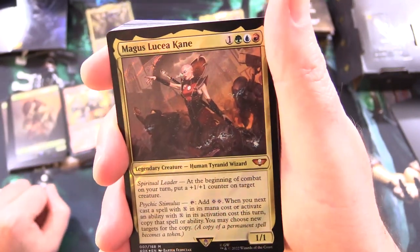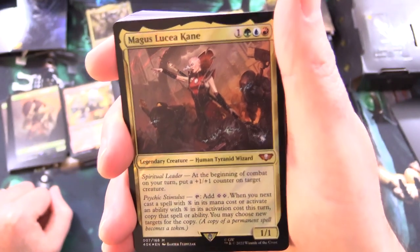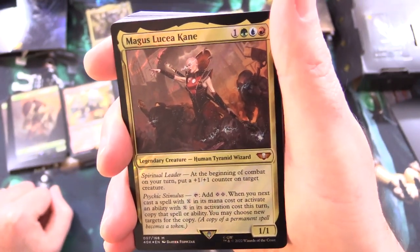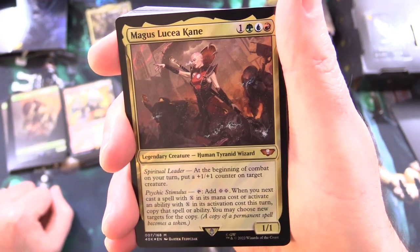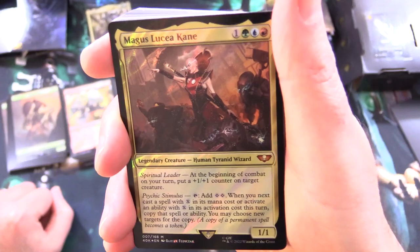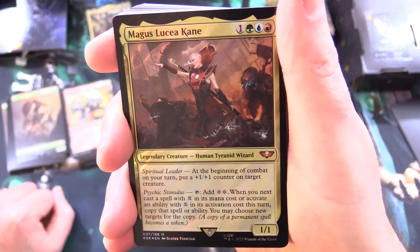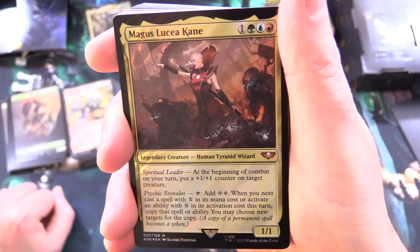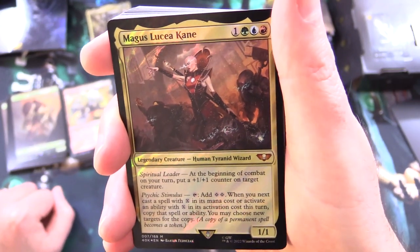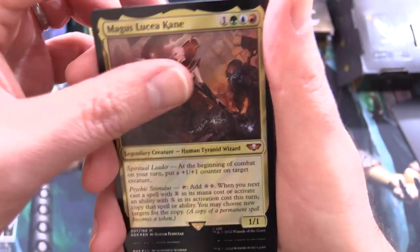Next up is Magus Lucia Cain, a legendary Human Tyranid Wizard, 1/1 for 4. It has Spiritual Leader: at the beginning of combat on your turn, put a +1/+1 counter on target creature. It also has Psychic Stimulus: tap to add two colorless mana, and when you next cast a spell with X in its mana cost or activate an ability with X in its activation cost this turn, copy that spell or ability — you may choose new targets for the copy. So we're copying spells here.